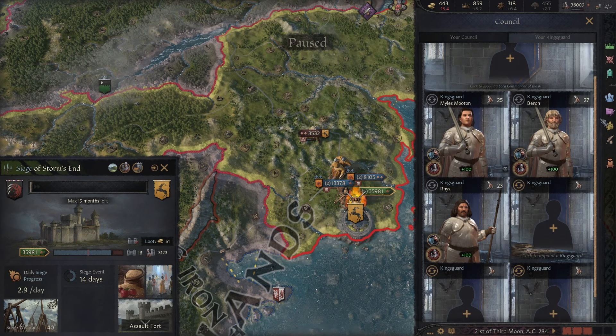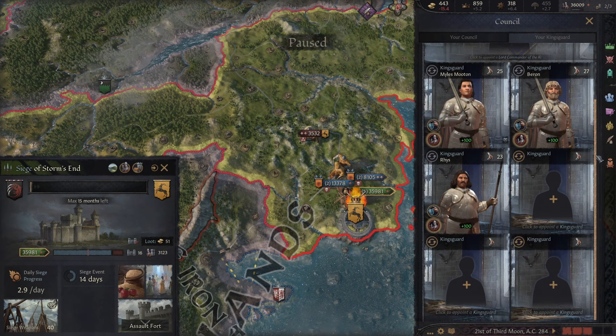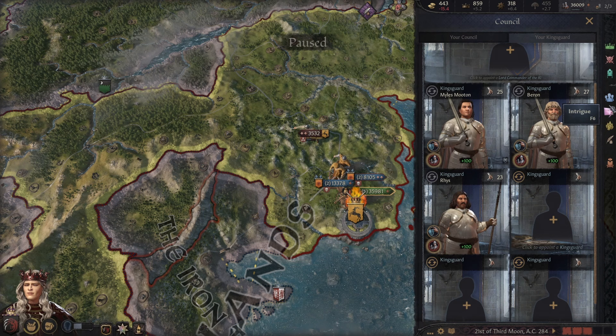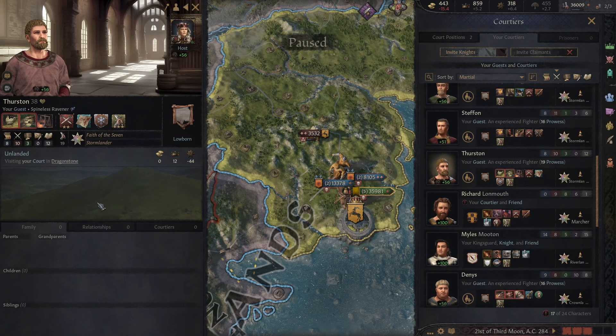We're beginning to flesh things out now. He's not the best man for prowess but he does have 23 — that's still excellent. How much prowess do I have? I have 25 prowess. I should serve on the Kingsguard! Of course, that wouldn't make much sense. Let's find someone else. Thurston here — look at that, 19 prowess, but he's a craven though. Do I want a craven on my Kingsguard? I don't think so. That's not going to be very beneficial.